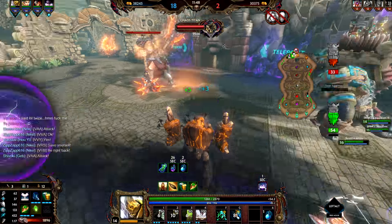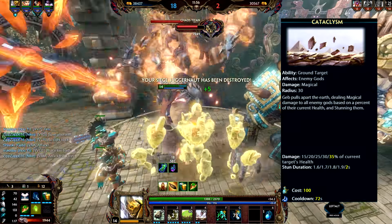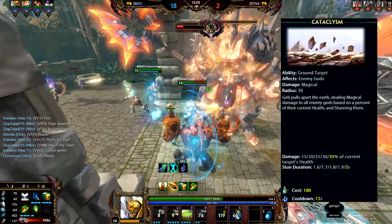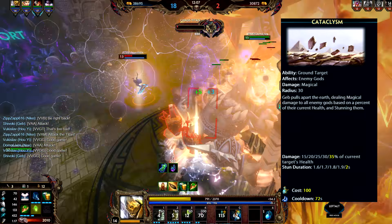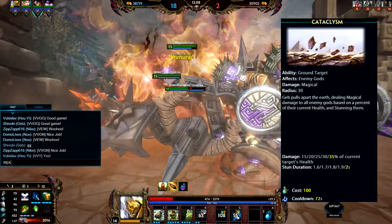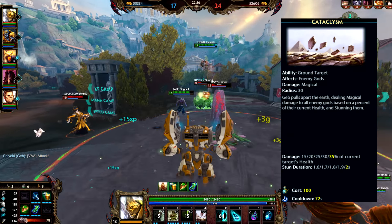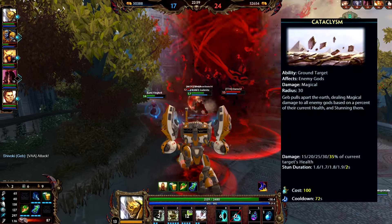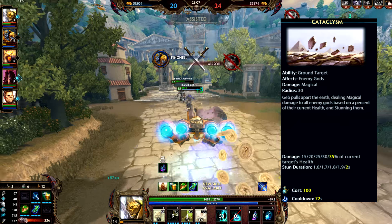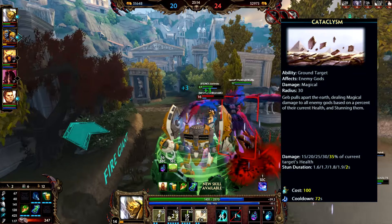One of my favorite ultimates in the entire game is Geb's - it's called Cataclysm. Geb pulls apart the earth, dealing magical damage to all enemy gods based on a percent of their current health, and stunning them. The damage starts at 15 and maxes out at 35% of the current target's health. Keep in mind this means this ultimate can never kill anybody - it's done on percentages. The stun starts at 1.6 seconds and at the very end it's 2 seconds. It's an instant cast with a radius of 30 and a cooldown of 90 seconds.